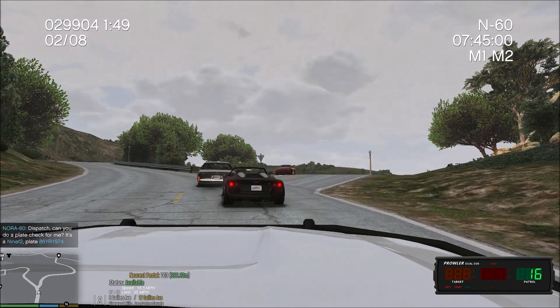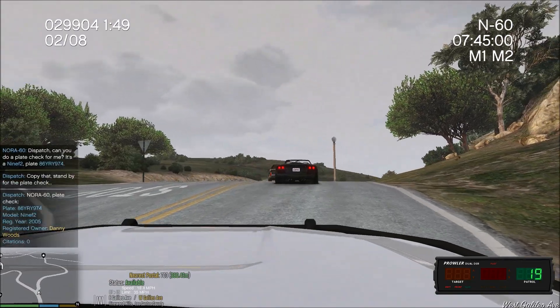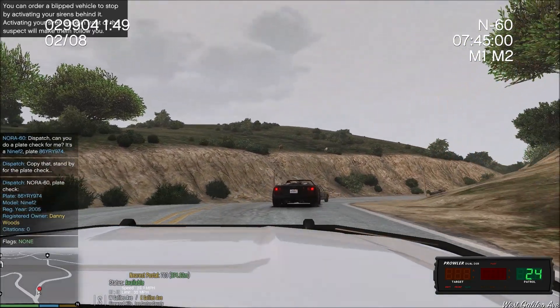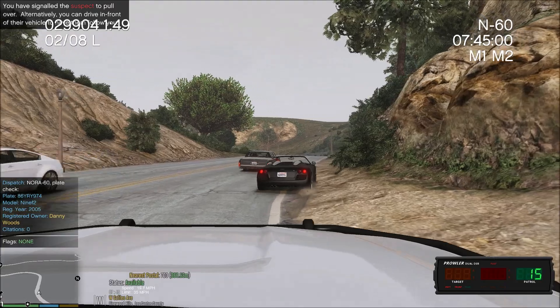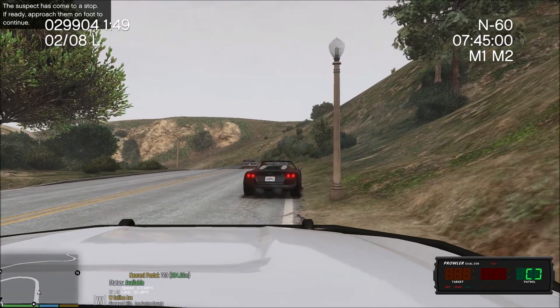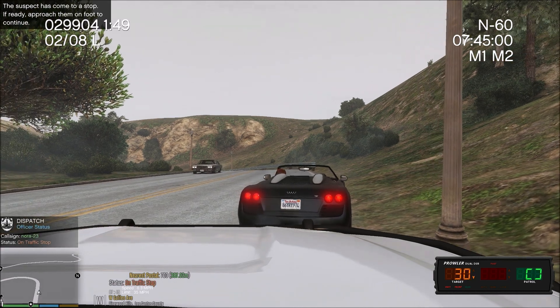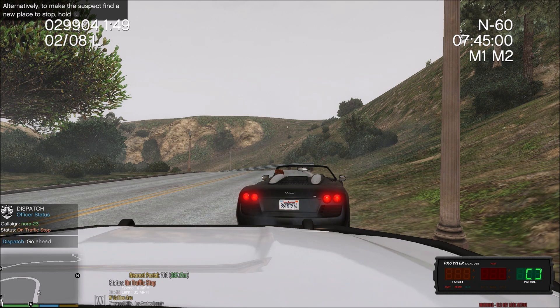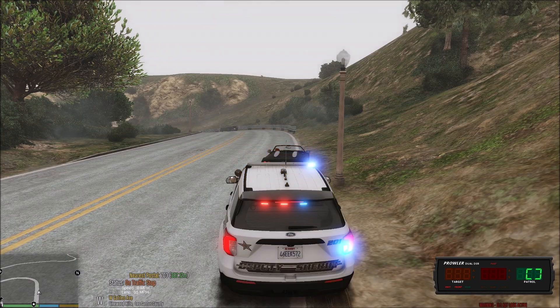This guy is tailgating like crazy. Suspect's license plate: 86 Young Robert Young 974. So I'm going to go ahead and stop him real quick and just remind them about safe driving. Nora 23, show me on a traffic stop. West on Galileo Avenue at 703 — going to be with a black and colored Audi two-door, 86 Young Robert Young 974.